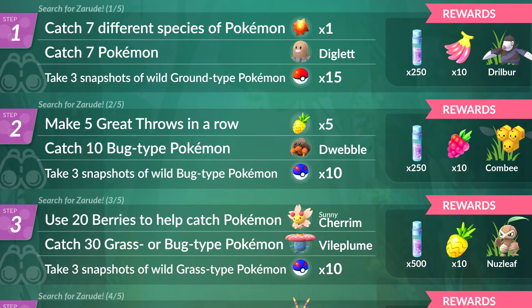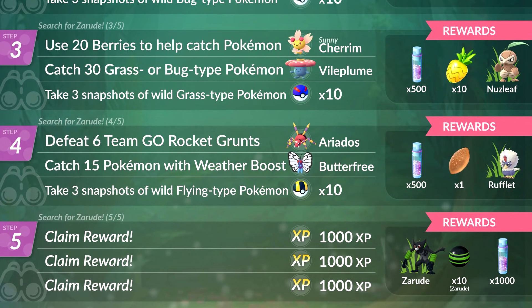Finishing up Step 2: after the five great throws in a row, you also have to catch 10 bug type Pokemon and take three snapshots of wild bug type Pokemon. For Step 3, use 20 berries to help catch Pokemon, catch 30 grass type or bug type Pokemon, and take three snapshots of wild grass type Pokemon. Step 4: defeat six Team GO Rocket grunts, catch 15 Pokemon with the weather boost, and take three snapshots of wild flying type Pokemon. The final step is to catch Zarude, then it's all free claim rewards for XP.